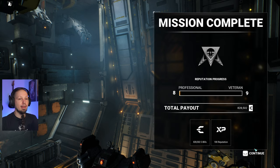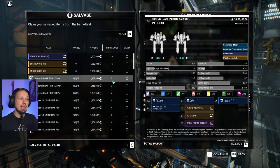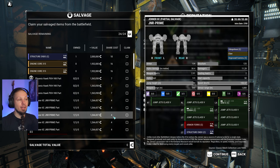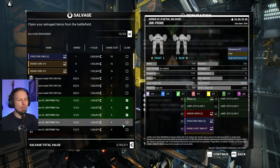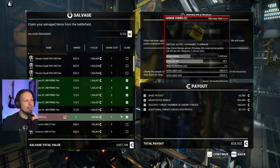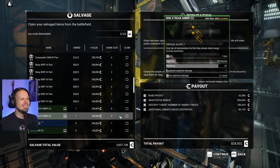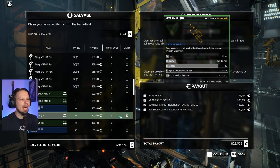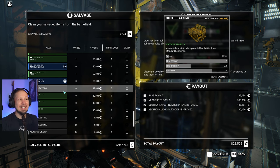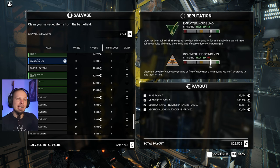A million C-bills — and that's what I'm talking about. We got Endo Steel. This guy has double heatsinks and XL engine — again, potentially interesting. Jenner is too good not to take though. I need four parts to build — so we'll do this, and still have eight left over. Could take Ferro, which I will. Got three left. Streak ammo. SRM clan ammo — I'll take the clan ammo, the SRM ammo, because I want the stuff from the Jenner. There's a double heatsink which is also nice. I'm gonna keep the SRM ammo. Here we go.